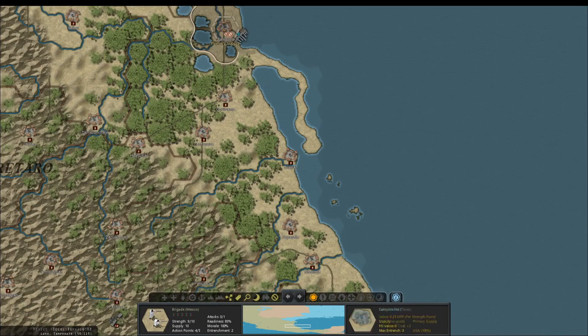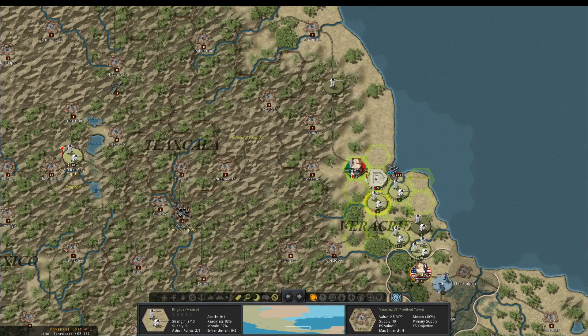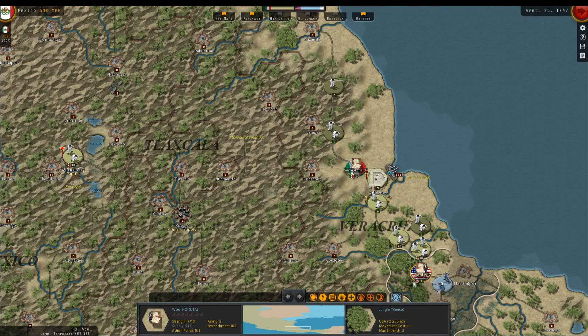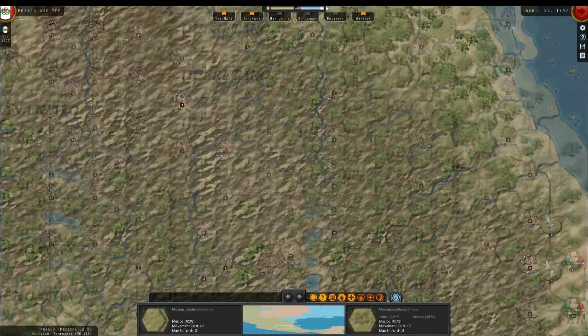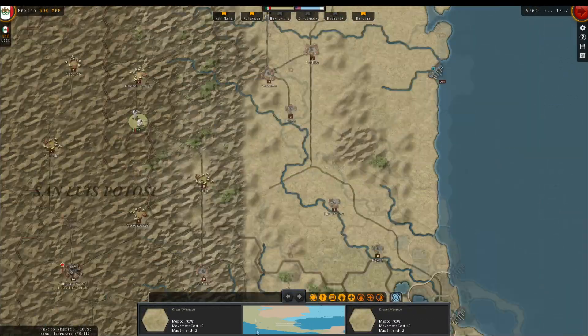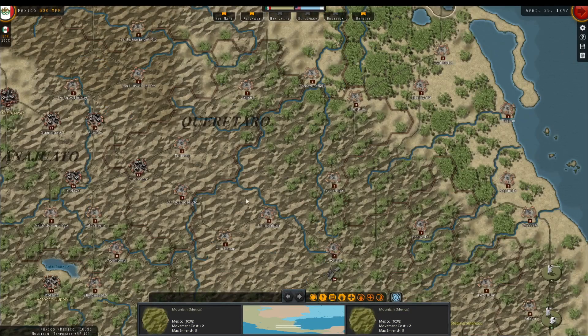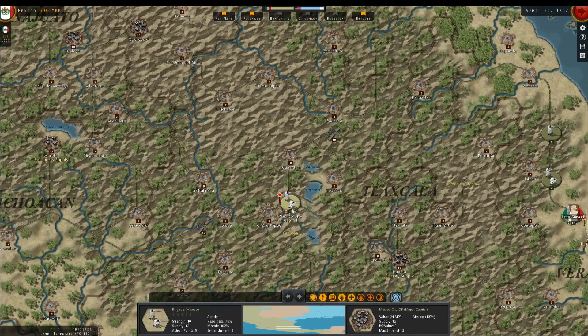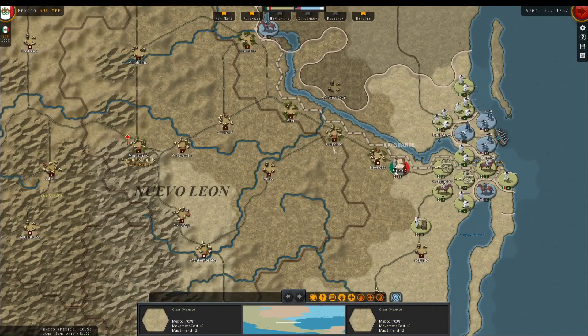The fact that they constructed a depot up there means I'm expecting they can bring in reinforcements directly. If Wool is their headquarters unit, you'd think Scott would be here somewhere. Maybe we'll destroy that southern thrust. Let's have these troops converge on Tampico — maybe we can destroy them.